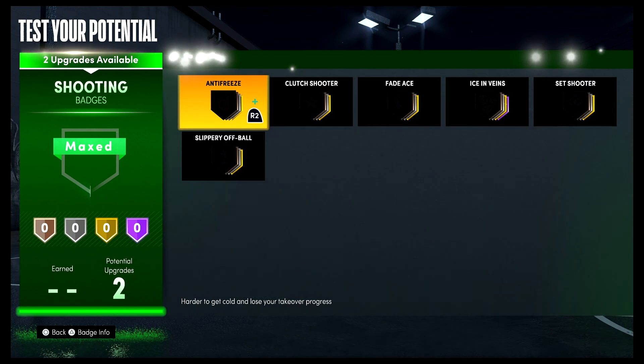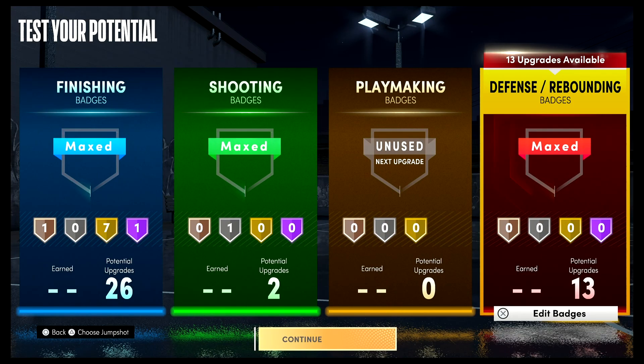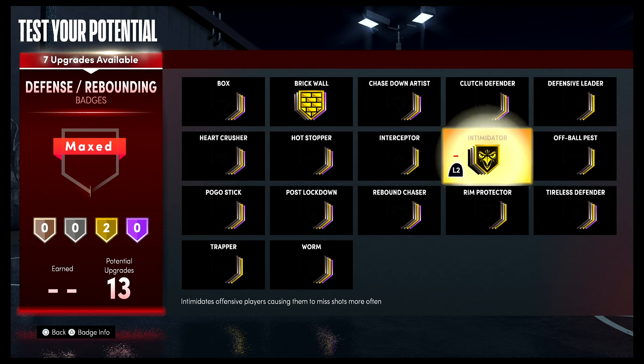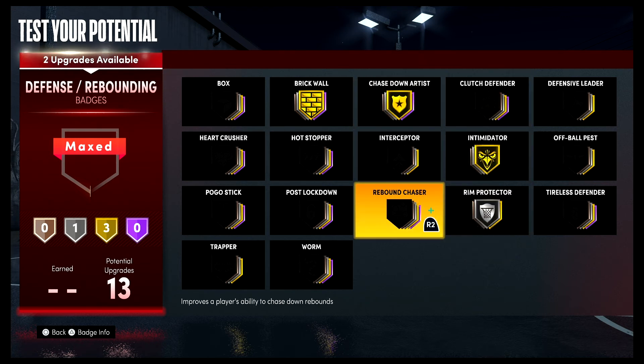For your shooting badges, put both on set shooter. For your defense and rebounding badges, put brick wall on gold, intimidator on gold, chase down artist on gold, rim protector on silver, and rebound chaser on silver.